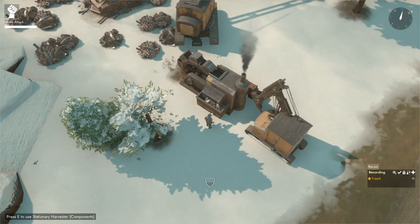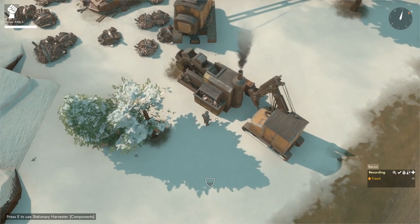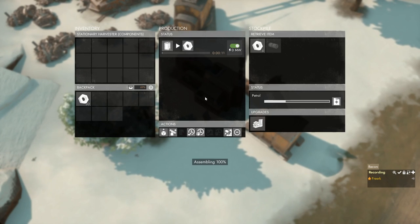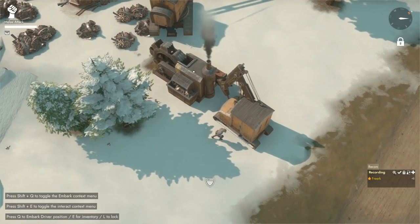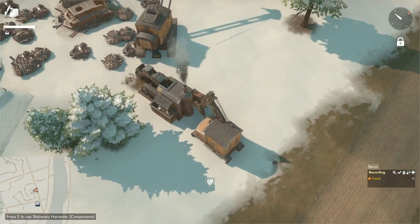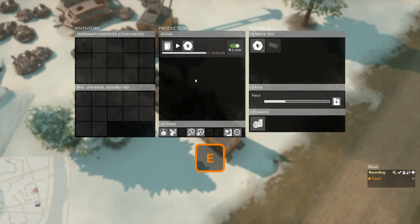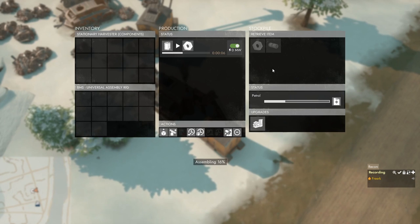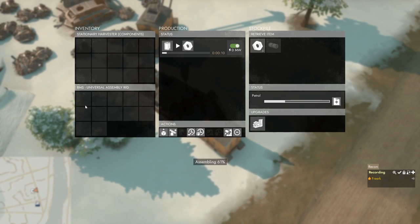To retrieve components from the stationary harvester, press E to open its menu and left click on the components to start assembling them into your backpack. You can also use a vehicle — drive the construction vehicle close to the harvester, press E to open its menu, and shift click on the components in the stockpile. That will assemble components from the stockpile into your construction vehicle.